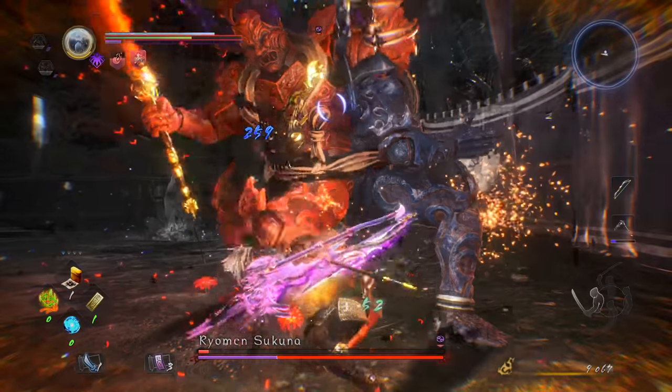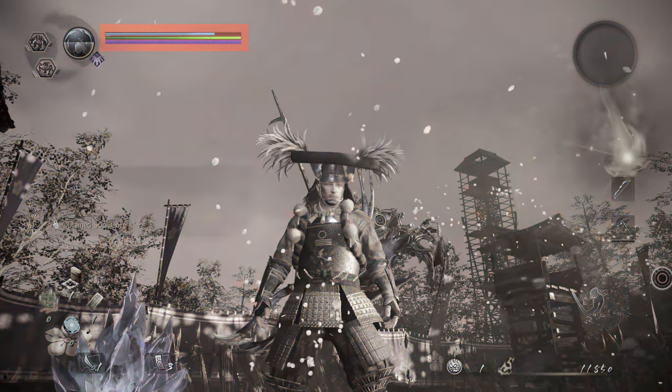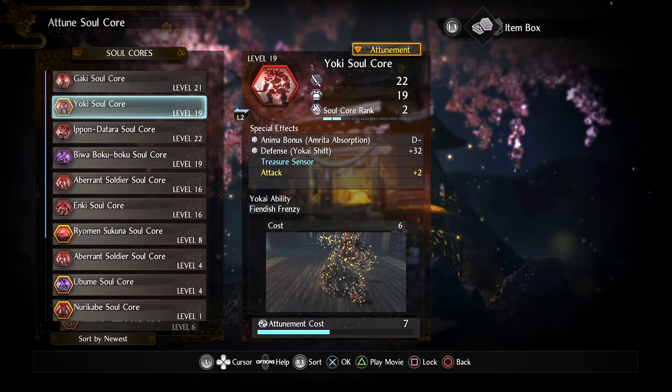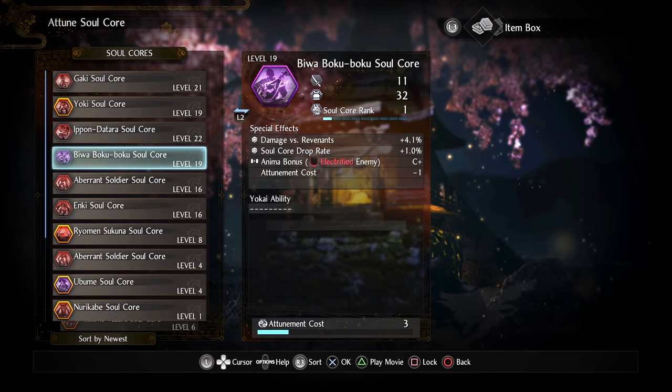Most all enemies now have a chance to drop their own cores, even bosses, which often house a new activatable skill for you to use, which are powered by the Anima resource that is under your health and ki gauges. These have their own independent stats that act as expanded gear for your character, which also dictates how powerful your guardian spirit form is.